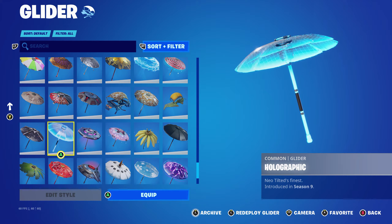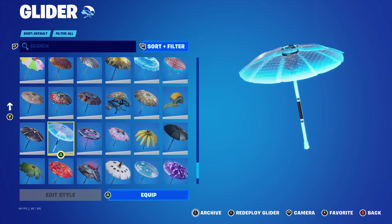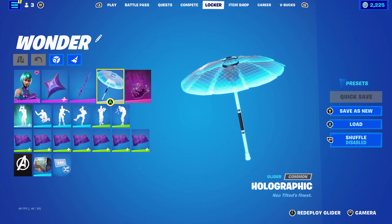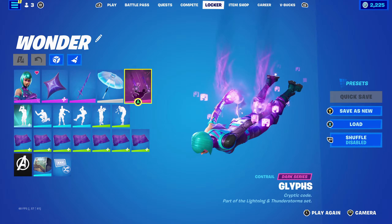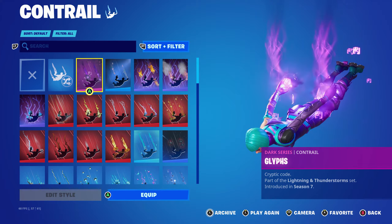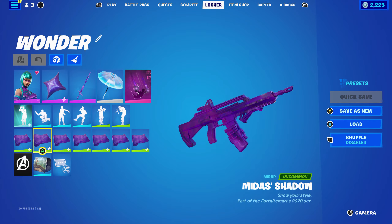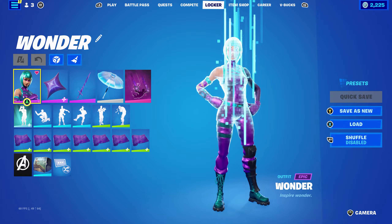The glider I'm using for all combos is the Holographic, which is Chapter 1 Season 9's Victory Royale umbrella. You can use a purple or blue glider - either works nicely. The contrail is Glyphs, part of the Lightning and Thunderstorm set from Season 1 Season 7, and it's purple. The wrap for this combo is Midas Shadow, part of the Fortnite Mares 2020 set from Season 2 Season 4. It's a very nice purple wrap.